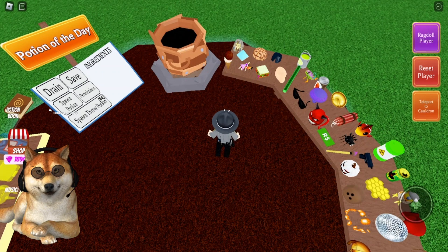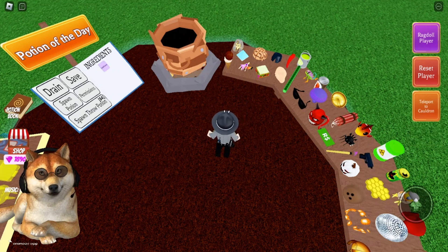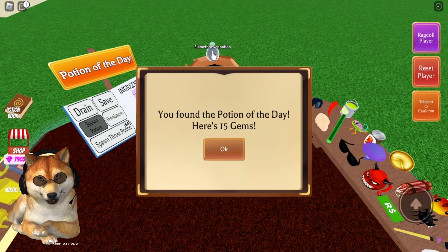So I'm going to grab that off my table, drop it in my cauldron. You just have to spawn the potion and there you go — you get 15 gems for finding the potion of the day.